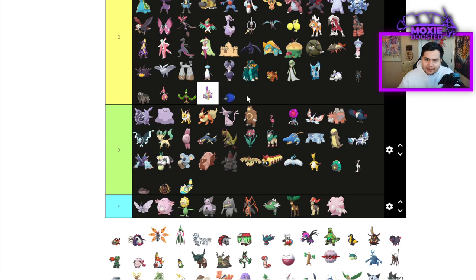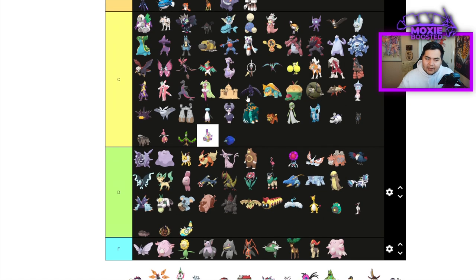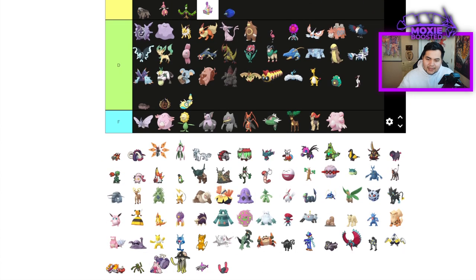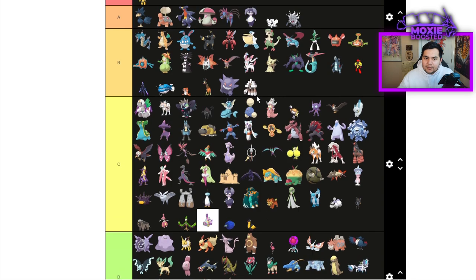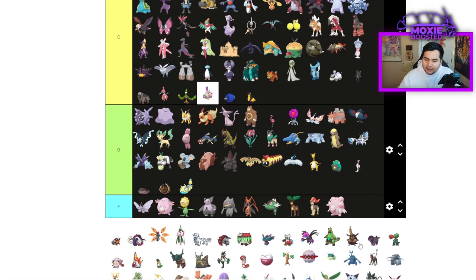Glamorow is going to be C tier — just a mediocre Poison type, might be decent on a Hex team but not super common in VGC. Hisuian Decidueye is a C tier — not all that great, but it is a solid Earthquake Tailwind Pokemon with Garchomp.